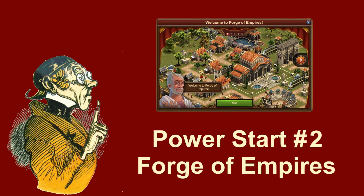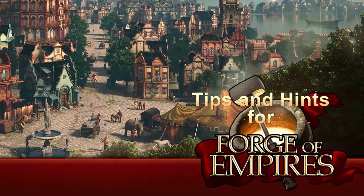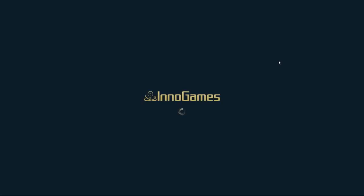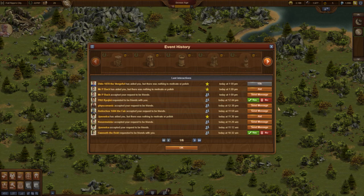Power Start Episode 2 in Forge of Empires. This time we get a loading screen from the Middle Ages. This video starts 10 hours after the end of Episode 1, and the Forgepoint stock is full again.